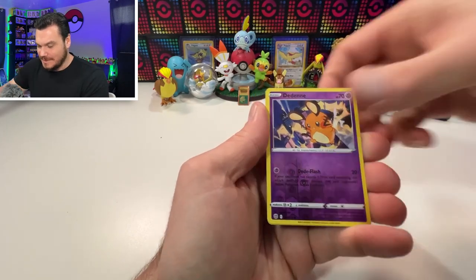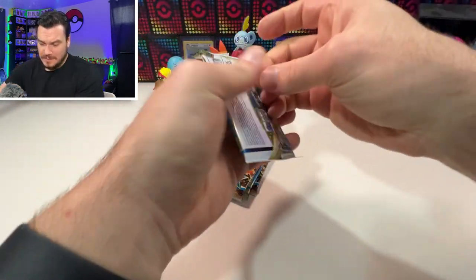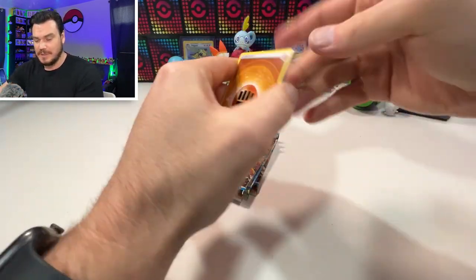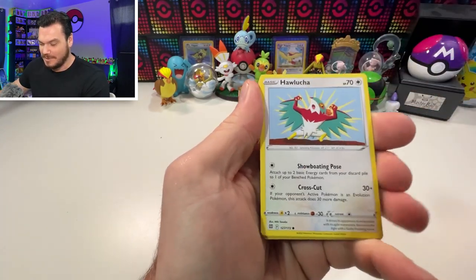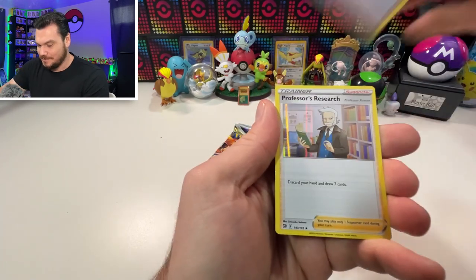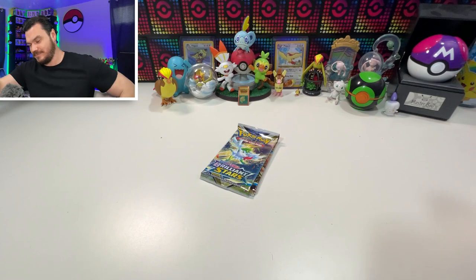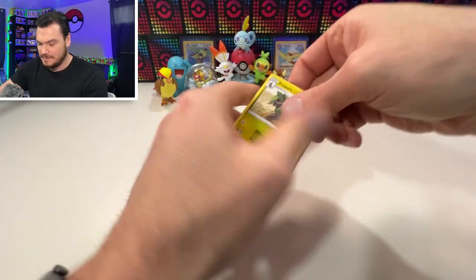Beedrill, Dene, and a holographic Infernape. Alright, last four packs here! If you guys need any card supplies, down in the description you'll find Amazon links so you can use your Prime membership. Some things are on back order — I ordered a bunch of sleeves and they won't be here for another five days. Everything else should be right on time, but the sleeves are hot right now. Everyone's trying to get their Brilliant Stars pulls into some protection.